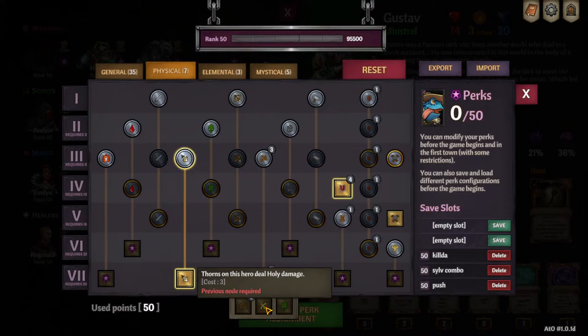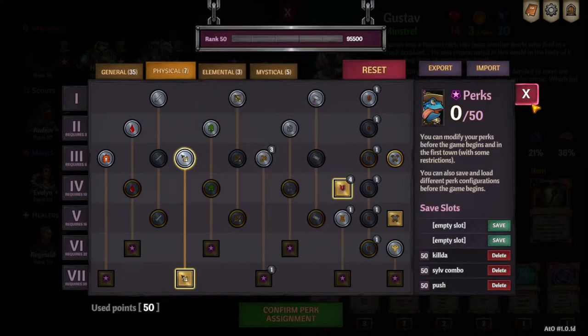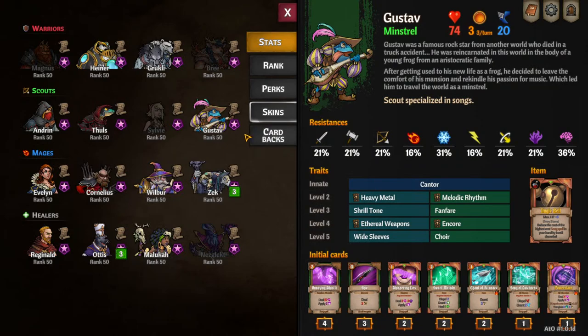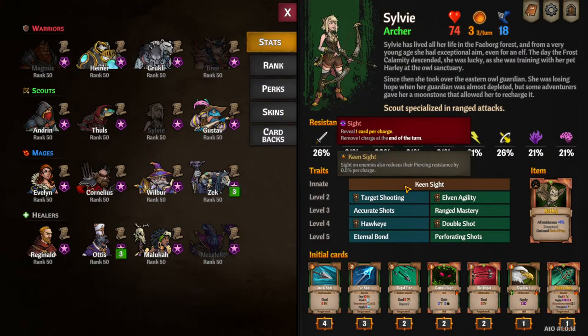Let's talk about Thorns. The damage calculation for all the other effects involves buffs on yourself, debuffs on the enemy, stuff like that. Thorns doesn't work that way. The only thing that affects Thorns damage is the amount of Thorns stacks you have on the target getting hit and the resistance of the person hitting them — that is the only two factors. So for us to do any sufficient amount of Thorns damage, we have to stack Thorns really high and get resistances really low. That's why I think it's best that we keep Thorns to piercing damage, because Sylvie's Keen Sight on the enemy also reduces resistances by 0.5 per charge. The ways that we can reduce piercing damage are Vulnerable and Sight — that's the only debuffs we get to play with.